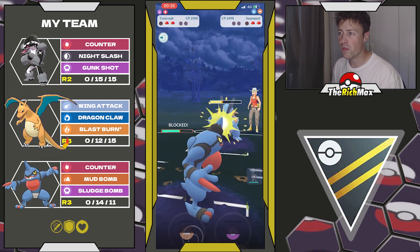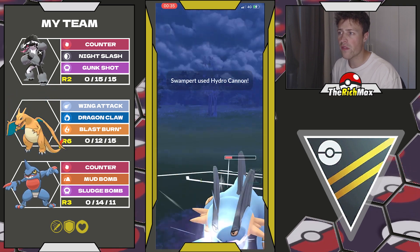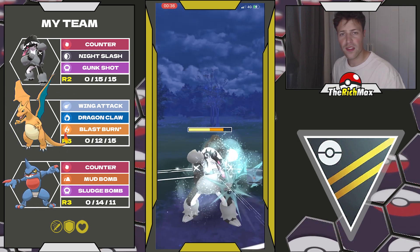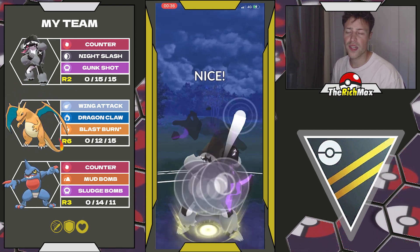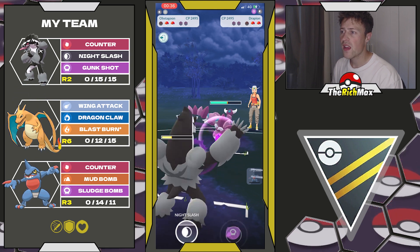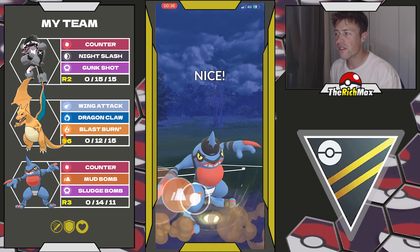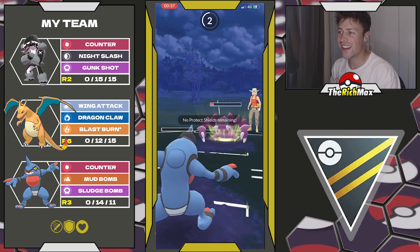My opponent makes a mistake — they didn't have to go for Earthquake, they could have just gone for Hydro. Maybe they did it to taunt me. After this Hydro we survive and have a Mud Bomb stored — can we get this Swampert out of the way? We cannot, and that's really unfortunate because now they reach another Hydro. The super effective Mud Bomb comes through but it's not enough to take them out and they also have a move stored — so that's a GG. Bad played by me.